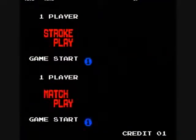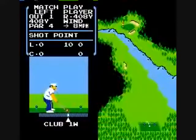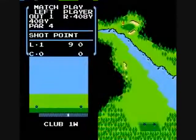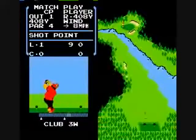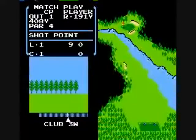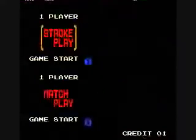That is Stroke and Match Golf — now let's have a quick look at Match play. You just compete against a computer player, and the computer player wears red. The red player always beats you — they know exactly what club to use and how much hook or slice to give. That is Stroke and Match Golf.